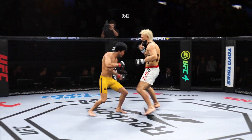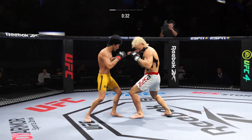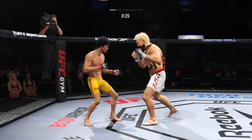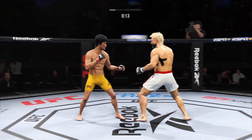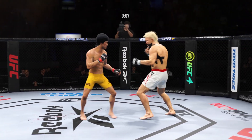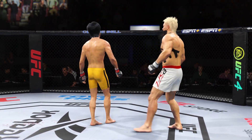45 seconds remain in the round. Look at how he turns his hip over when he throws that kick. We cross the 30-second mark in our opening round. 15 seconds. Look at how he turns his hip into that leg kick — landed that inside leg kick. Already a welt on his opponent.